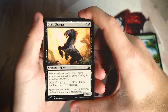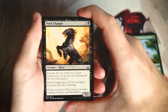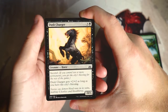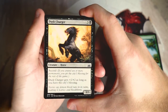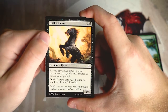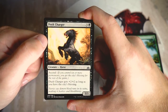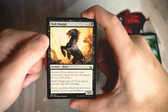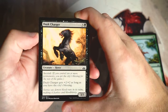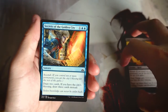Dusk Charger is a 3/3 for three and a black with ascend — if you control ten or more permanents you get the city's blessing for the rest of the game. Dusk Charger gets +2/+2 as long as you have the city's blessing, so in some cases it's a 5/5. It's mostly just a curve-filler. Triggering the city's blessing isn't too hard in limited where boards stall — you might get there off land drops alone. But even at best it's a vanilla 5/5, serviceable but not exciting.